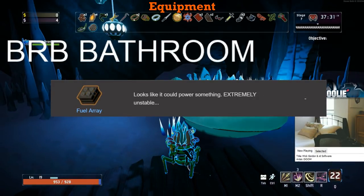Lastly, the Fuel Array — I thought of not putting this here at all because it's literally just used to unlock the new character Rex, so once you get him...